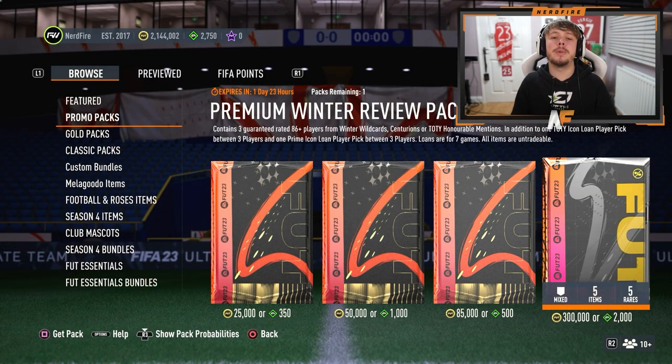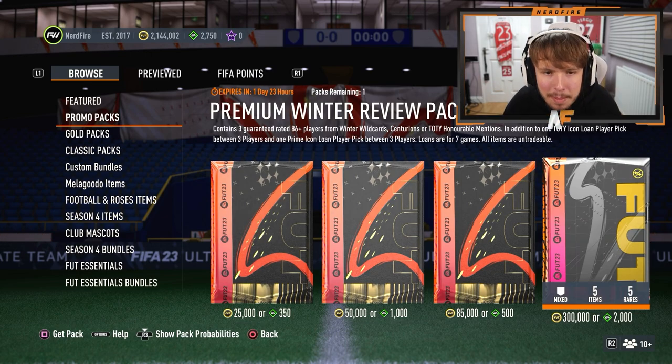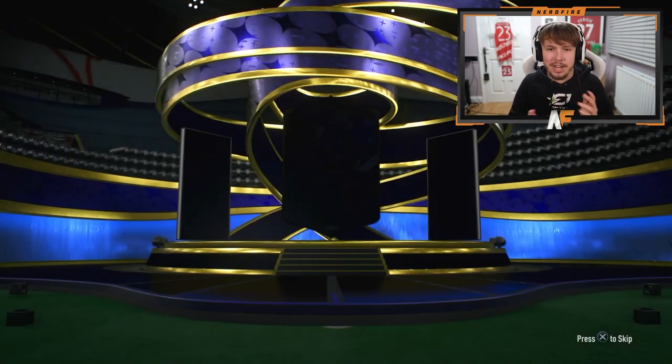We're going to do the store pack first. We've got the premium winter review pack today, which contains three guaranteed rated 86 or higher from the Winter Wildcard, Centurions, or Honorable Mentions, and then some loan picks and whatnot. The main players we care about are the 86-plus special cards. Please show me something decent - we can't get as bad as yesterday because there's actually an 86 minimum.